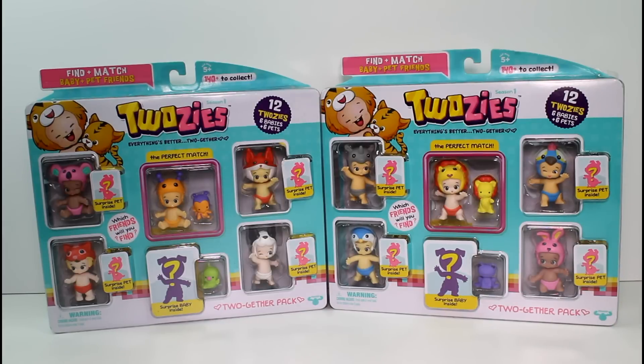The little bunny down here and this little koala right here - they're ones we haven't seen before and I'm super excited. There's even more that you can see right now that we haven't seen too much of, and I was really, really interested in getting more of the ones from the collection. So we're going to go ahead and get these open. There are six babies and six pets in each pack, so let's go ahead and see who we got inside.